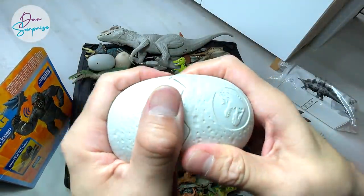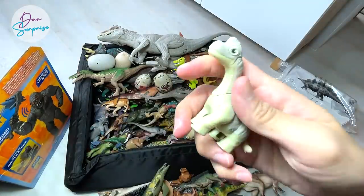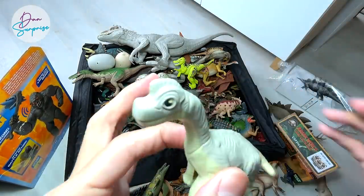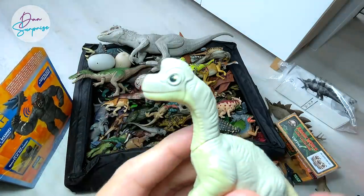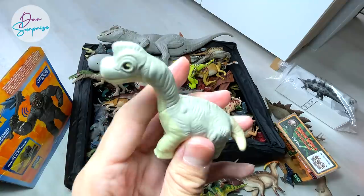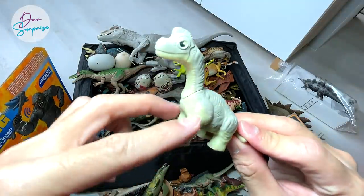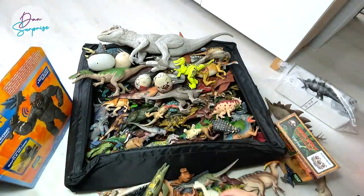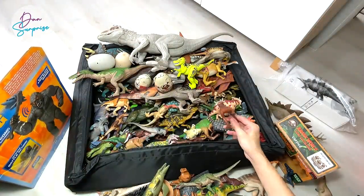Let's open up another one - Brachiosaurus! It looks super amazing, super adorable - it looks like a baby Brachiosaurus, as you can see from the beautiful and adorable eyes. Brachiosaurus is known as the arm lizard, as you can see the two front legs are longer than the back legs.